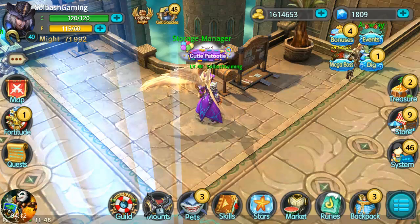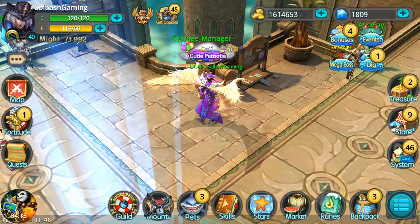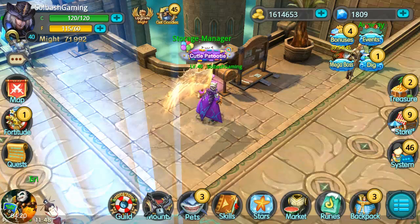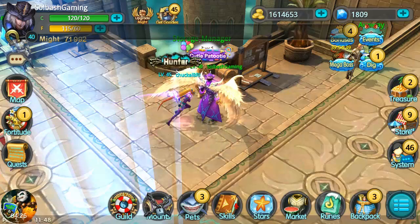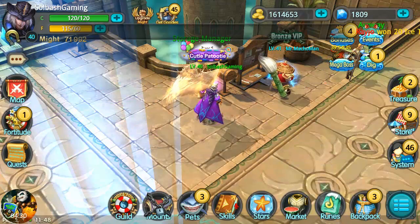In battle, when you get controlled or are under control by a spell, there is going to be a graphic indicator above you to let you know. Of course, about the only person that is going to do that to you is Nami, which is very frustrating when she does that.